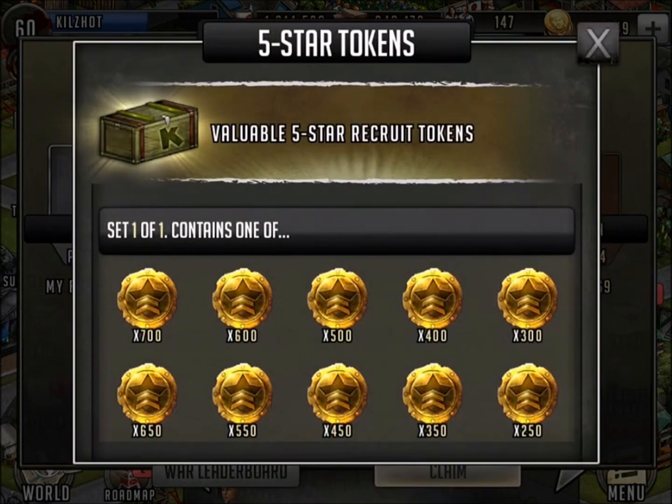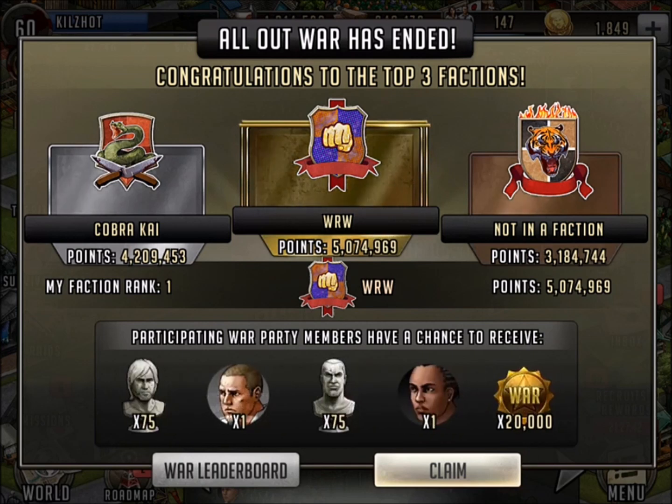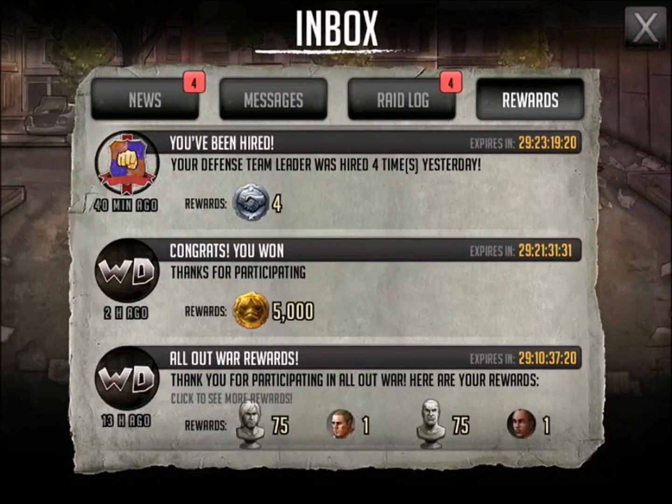So let's take a quick look. We're going to claim all this stuff. I got a lot of five-star tokens. I already have 60,000, so I don't really need those. The trainer will come in handy, and now I just got to get the other stuff up to tier four. Let's claim that and go ahead and add that to my inventory.